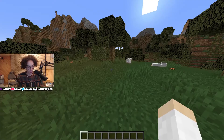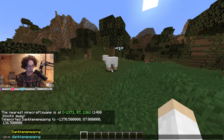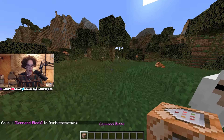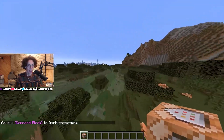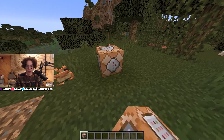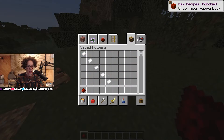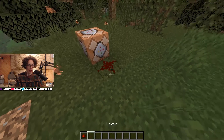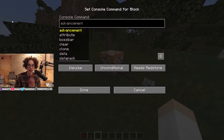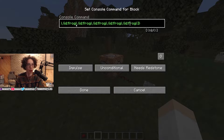So I'm going to give myself a command block — slash give, type my name, donkeymemespng, minecraft, command_block. With this command block, I can set up a command that'll spawn in a whole crap ton of frogs. So I'm going to place this command block and set myself up with a redstone dust and a lever. I'm going to type in a new command. I have set up a command here that'll summon a bunch of frogs at once, so I'm just going to paste this command into the command block.